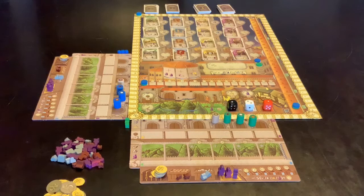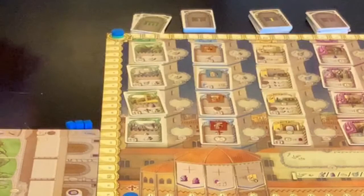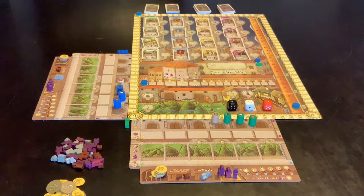Lorenzo Il Magnifico lasts for six rounds total. The game is measured — each round is measured by the cards that go into these towers. There are four cards out to start with, another four level one cards, then we go to level two with eight in each of those, and then level three with eight in each of those. So two sets of rounds within each level.